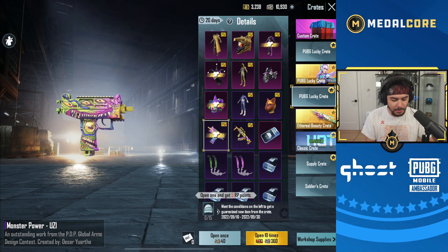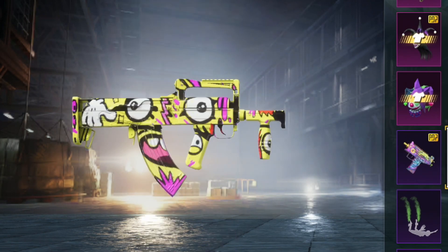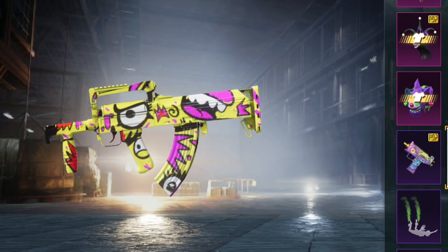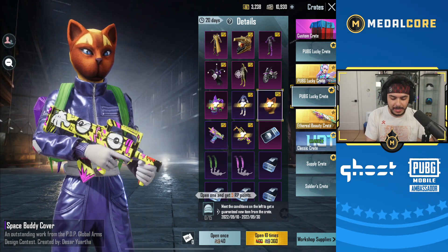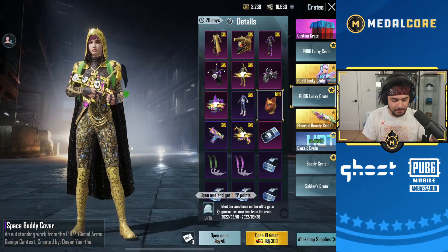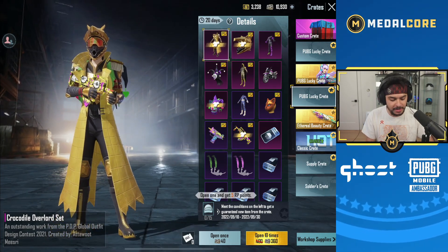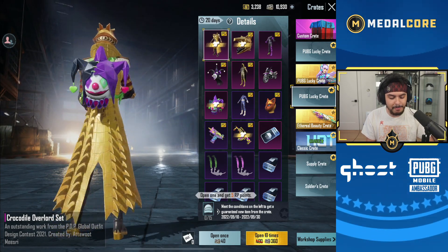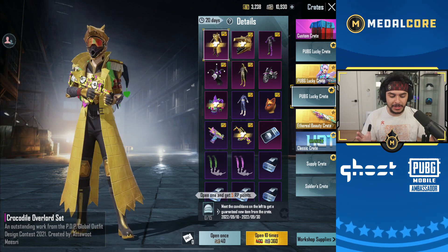We also have some gun skins which are crazy looking. This is why I love PDP skins so much, because you get to see stuff that normally we don't see in the game because these are created by people. This is a really, really weird set. This set is pretty cool right here — a crazy set — but by far the top one at the front is the crocodile overlord set. I remember when people were voting for these skins and now we have a chance of pulling them.